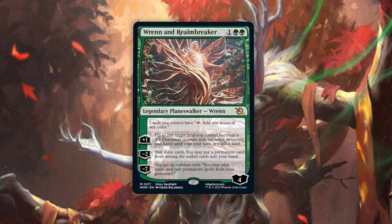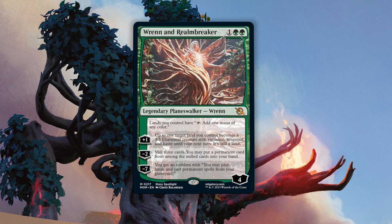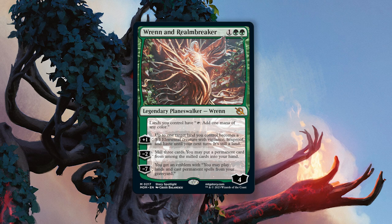Then it's going to minus two, mill three cards — which is something you obviously want to be doing anyways — and you grab a permanent back to your hand. Even if you don't want to get a free three-three blocker before you use the minus two, you still get two activations before Ren dies. You can do this as early as turn two in a lot of decks. That's some absurd filtering for your early game in every format.